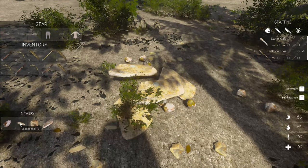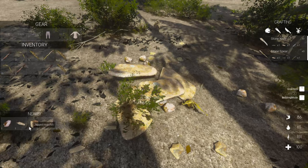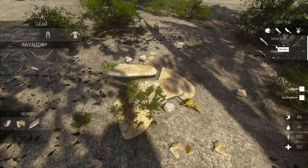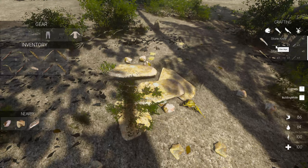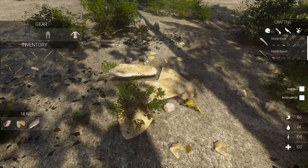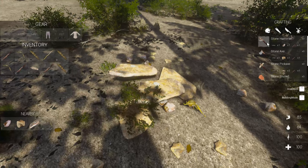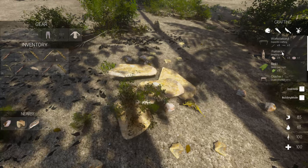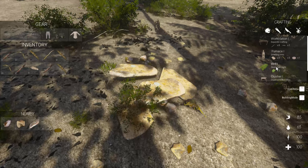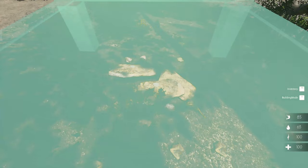We need to pick up a jagged stone and drop some of that. We need fiber rope. Let's see — craft. Looks like queue is a build mode for building structures, and we don't want to do any of that right now. Let's get back to our build menu because we want to do some tools — we need fiber rope. How do we build fiber rope?